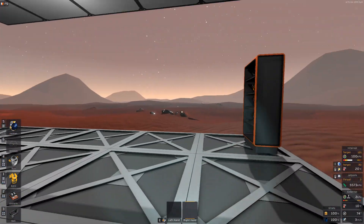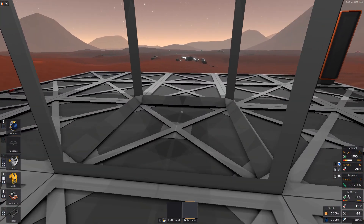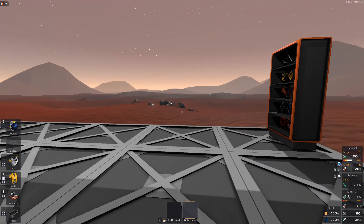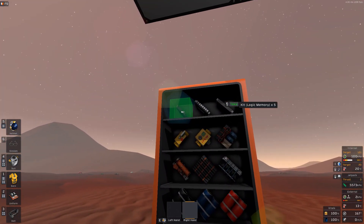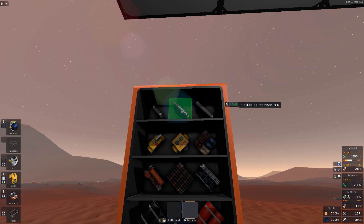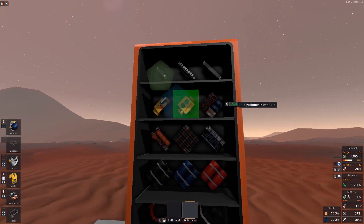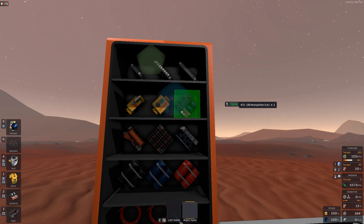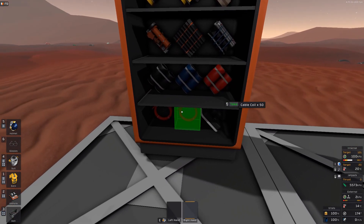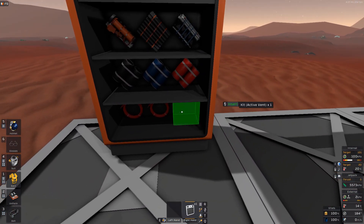We have a creative world where we can build, and I have a frame here which is going to hold our furnace. The parts going into it are: logic memory — I have five here, I think we'll only use four — and we have six logic processors and six logic IOs. We have four pipe valves, four volume pumps, an atmospheric kit, our furnaces, one insulated tank, some different colored pipes and cables. If you're on a world with an atmosphere, you can also use an active vent.